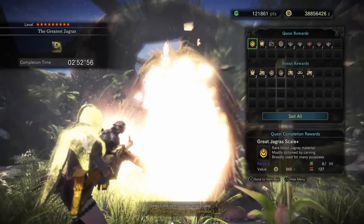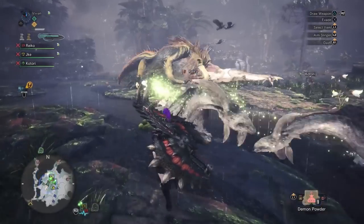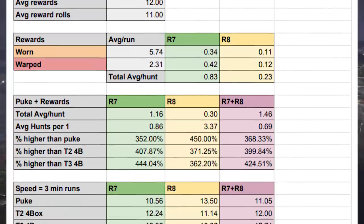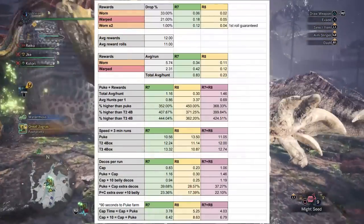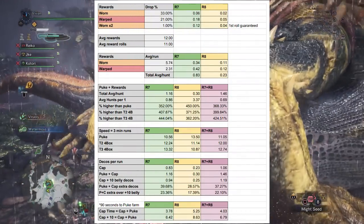However, Chungus also drops a buttload of decos on the quest rewards screen. So how does that compare? Well I hope y'all are ready for some math, because I've made yet another spreadsheet on this. So let's start with the core information.